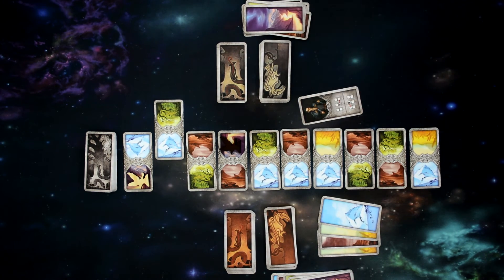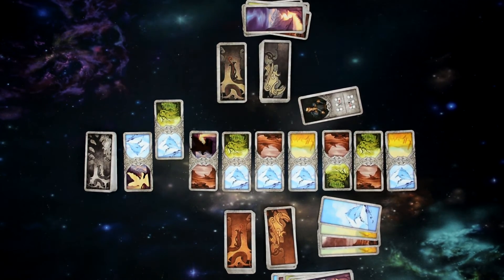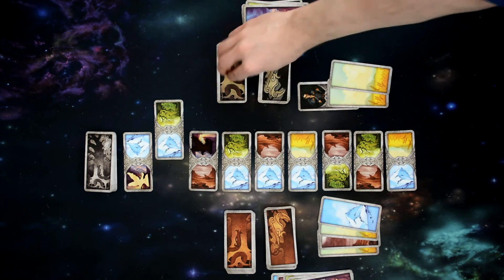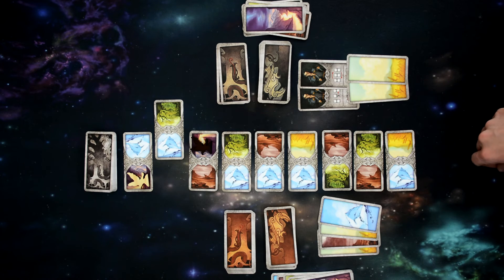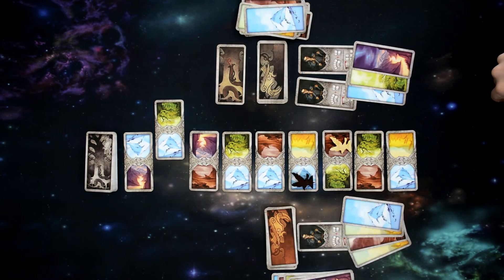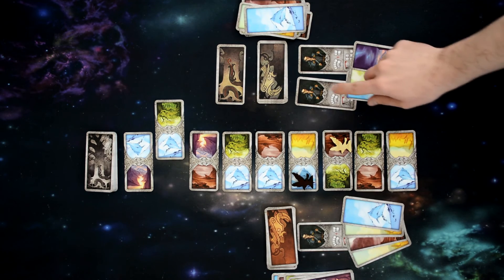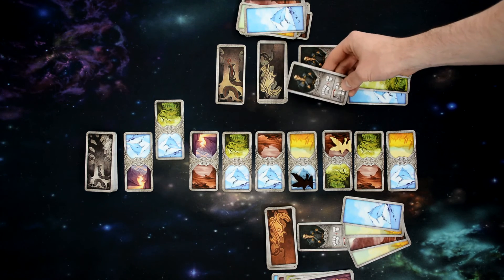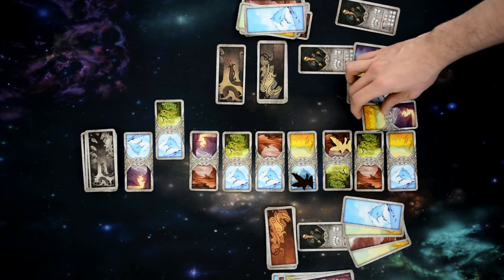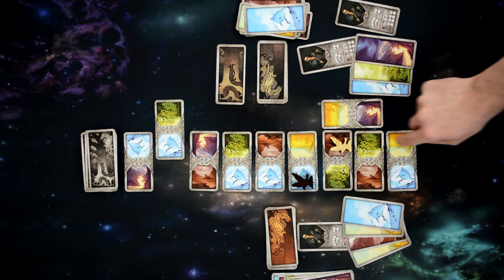To advance, you must play one land card matching the land in front of you. For example, playing a mountain card lets you move on to that mountain space. If you have a forest, you can move there; a mountain lets you move there. If you don't have the matching card — say the next tile is grasslands — you can play two cards of the same type to count as one land of a different type. So spending two mountains lets you move on to the plains.